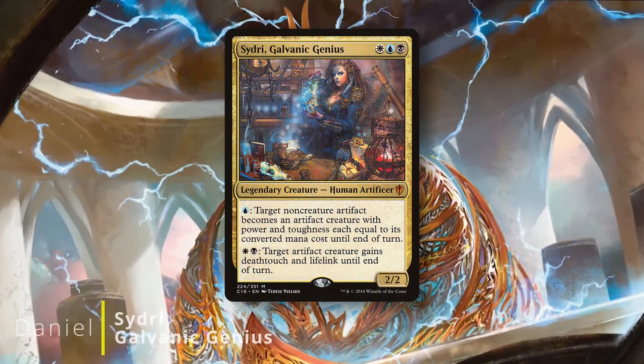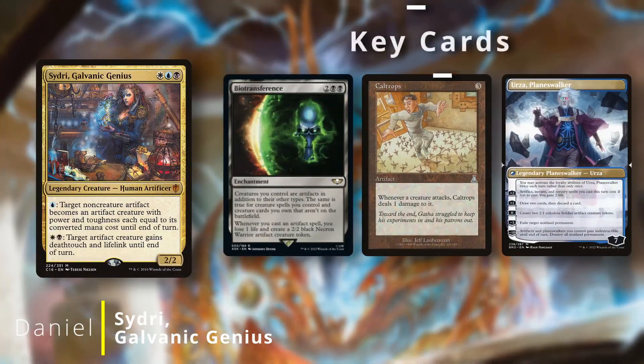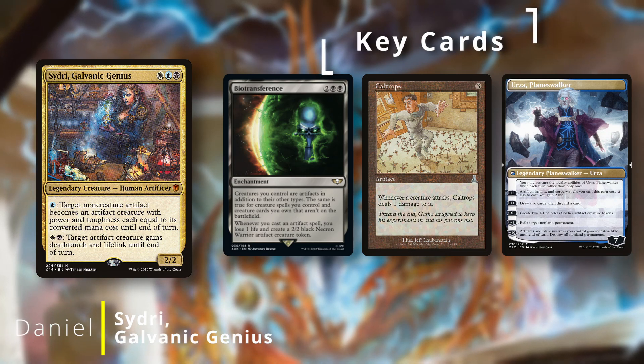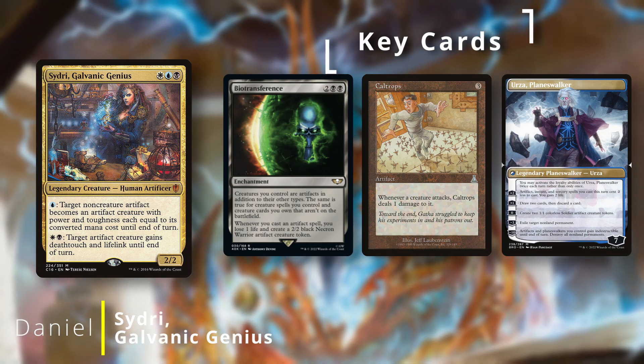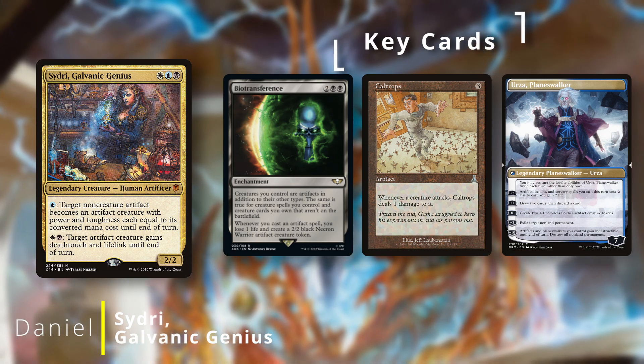Next we have Daniel back, and he's brought with him Sydri, Galvanic Genius. This deck wants to cheat in a ton of artifacts, and with Biotransference, that's every creature in his deck. He also runs Caltrops, which becomes a one-sided board wipe when he activates his commander's abilities, and maybe even meld Urza, Planeswalker, for some extra control.